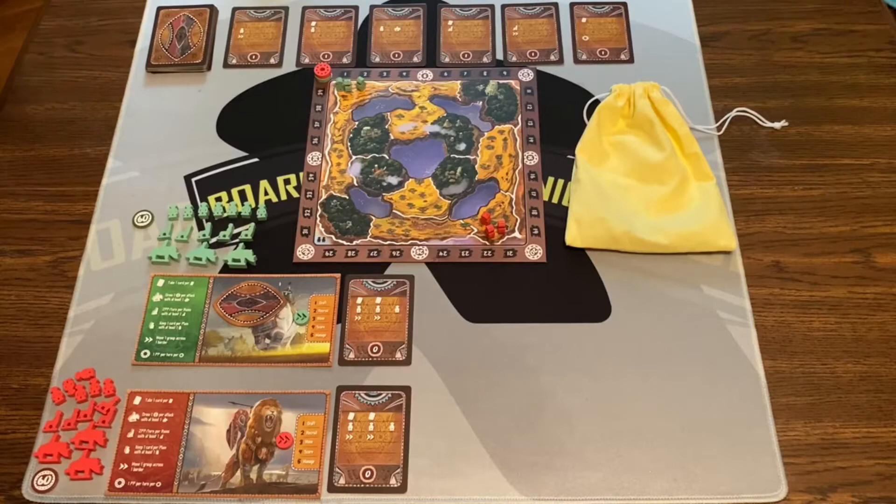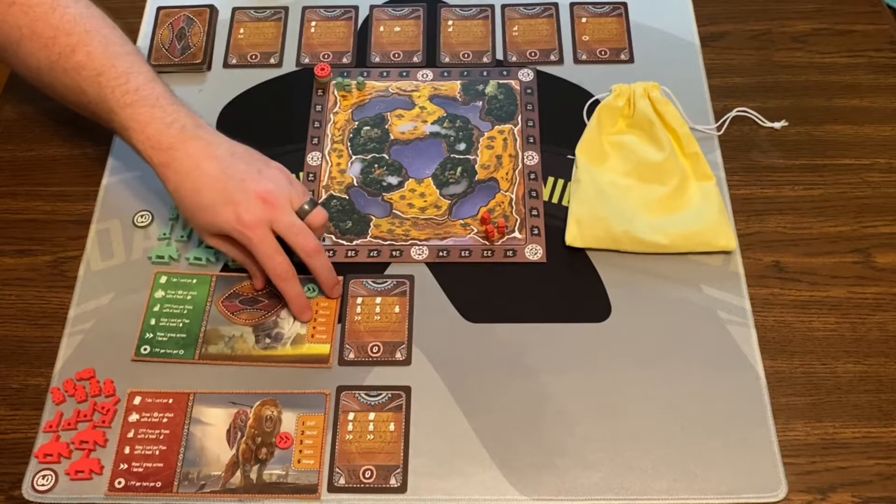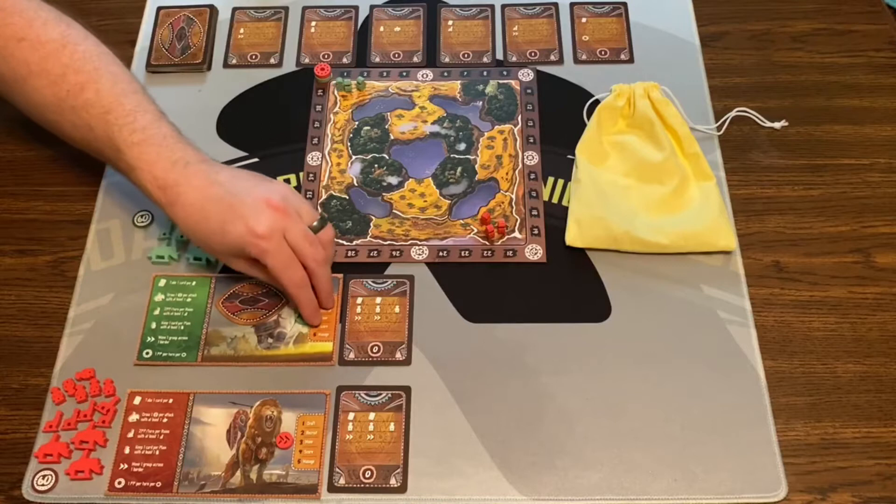Now let's talk about what you're going to do on your turn. On your turn, you're going to do all five phases that you can see on this player card. So the first thing we're going to do is we're going to draft. I've given green the first player marker. How are we going to draft? That's where these cards next to our kingdom are going to come into play.